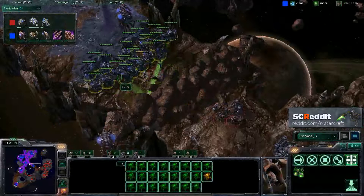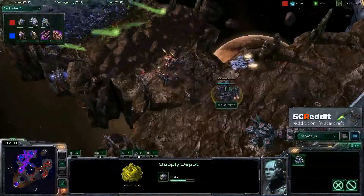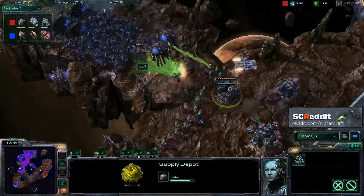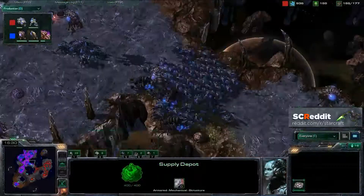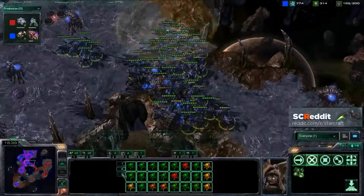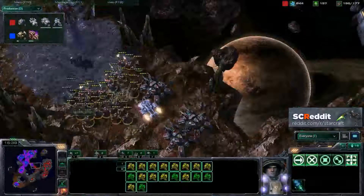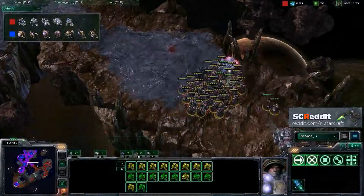Maka does realize that the rocks are being taken down, gets a few shots in, gets a few tanks in position. He's actually retreating his entire force — oh, left a tank behind. A lot of roaches, a huge number of roaches — 55, in fact. And Maka looks like he might be attacking through the middle now, having unsieged all those tanks.